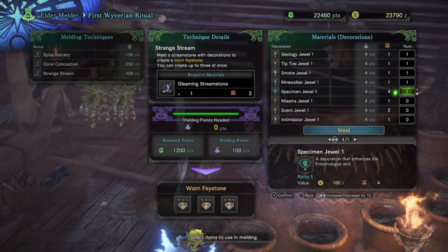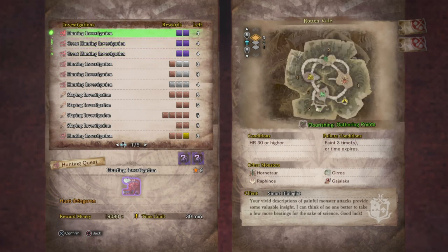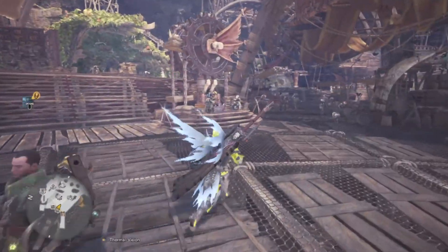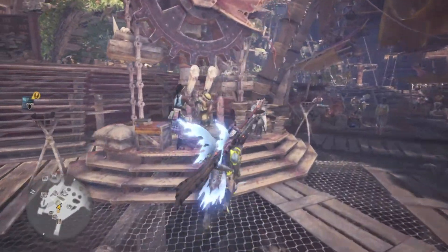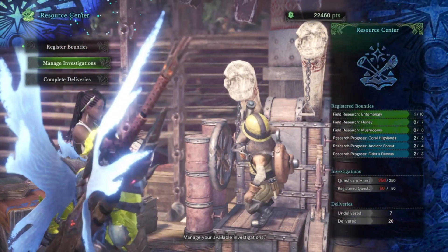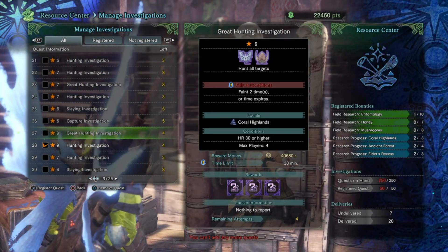To get the gleaming stream stone, you need to be Hunter Rank 30. If you're not there yet, go beat the boss you've been having trouble with and finish the story. Once you're Hunter Rank 30, you'll have access to tempered monsters — monsters that are enraged and deal a bit more damage. You get these missions by earning research points; the more you have, the more missions you'll get.